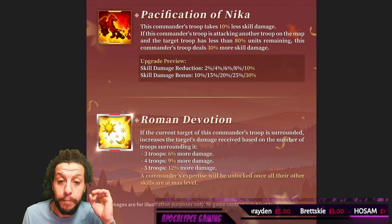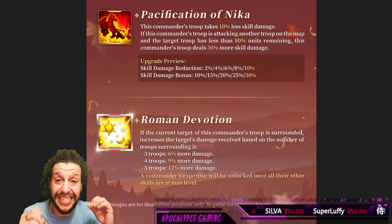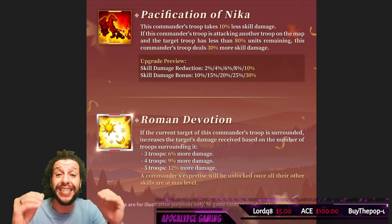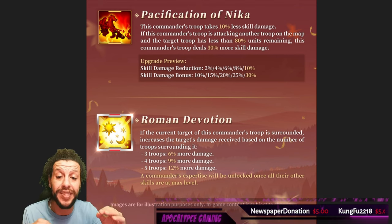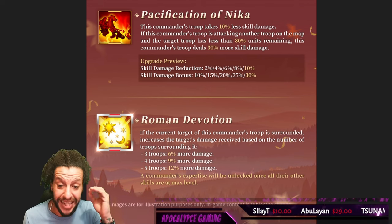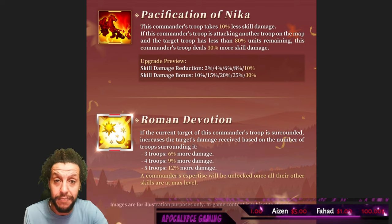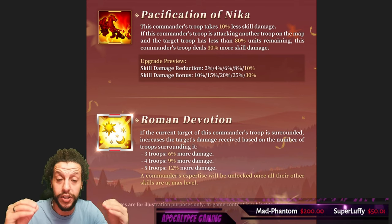The fourth skill: this commander's troop takes 10% less skill damage. If this commander's troop is attacking another troop on the map and the target troop has less than 80% units remaining, this commander's troop deals 30% more skill damage. This is crazy — skill damage reduction at 10% and skill damage bonus 30% if the enemy troops are at 80% or lower remaining.